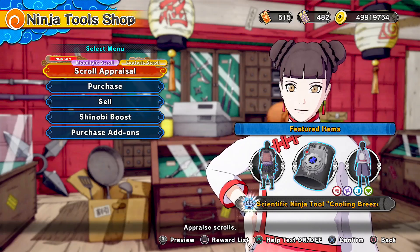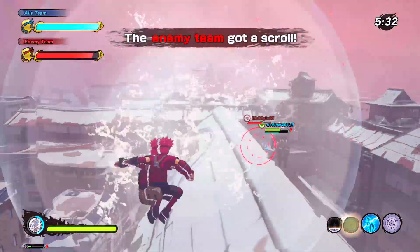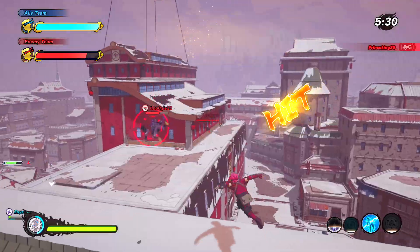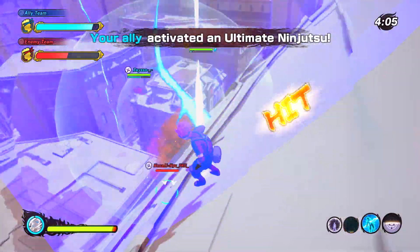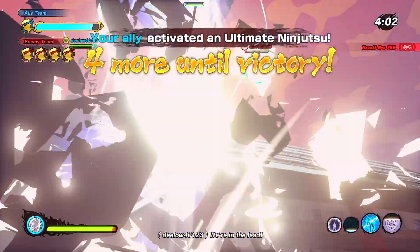We also got the Scientific Ninja Tool — Cooling Breeze — making its way back to the game as well. I do use this on some of my builds. You can pinball with it, you can stun them with it. It's a really cool tool. I don't know how to use it as well as everybody else does, but I'm working on it.